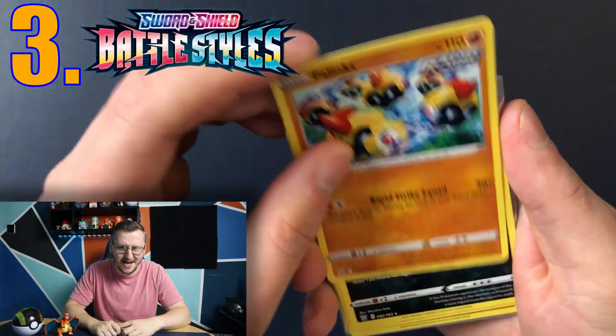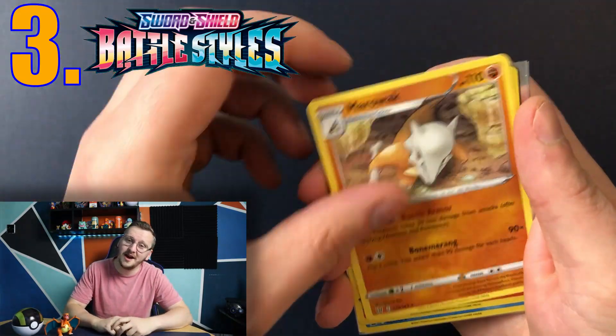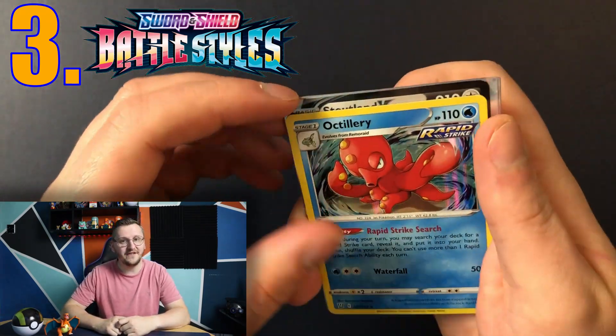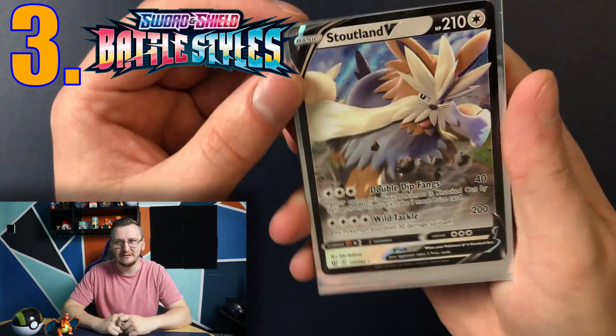Episode number 3 was Battle Styles. We had 2 holo rare cards — I pulled Urshifu V and Tapu Koko VMAX, which are really good pulls for Battle Styles.